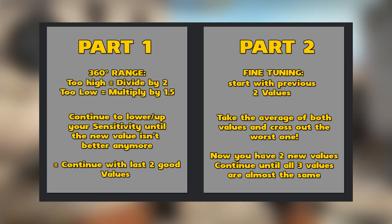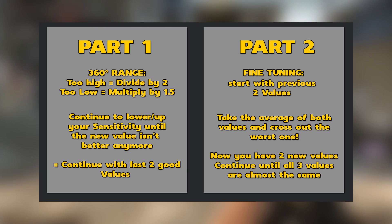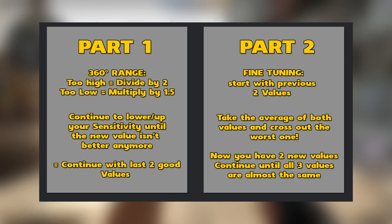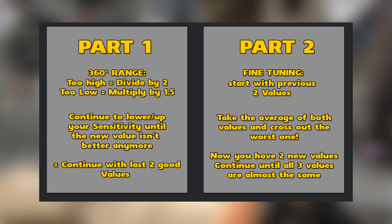Part two is the fine tuning. You start with the previous two values, then always take the average of both and cross out the worst one. Now you have two new values, and you continue — you have the highest, the lowest, and you take an average again — and then you're basically good to go. This sounds a little confusing, so let's get right into the example to show you how it's done.